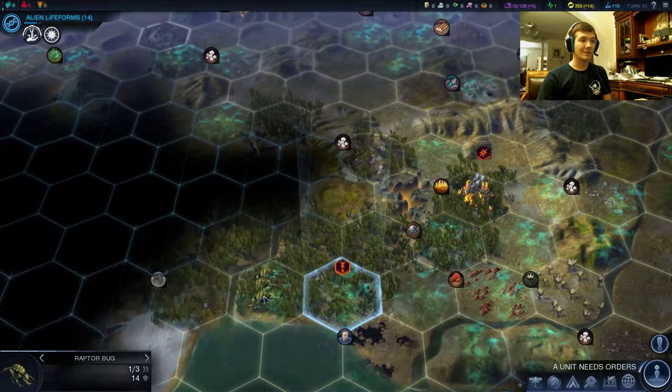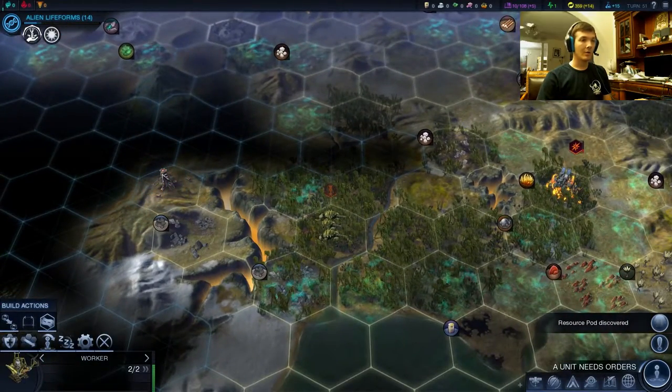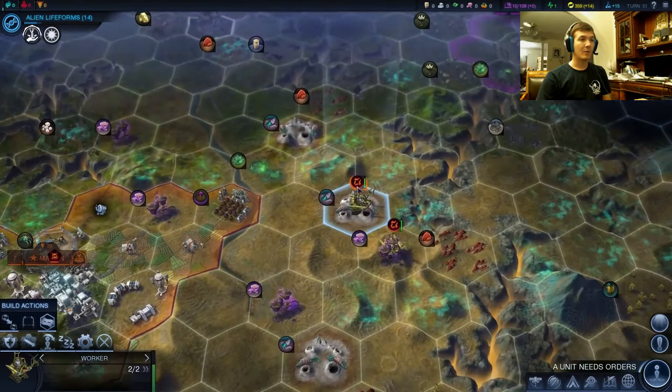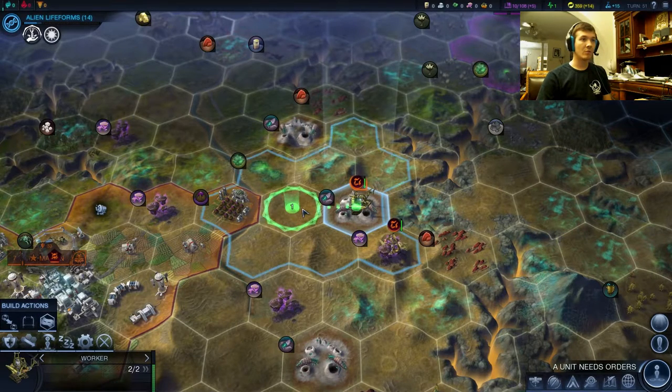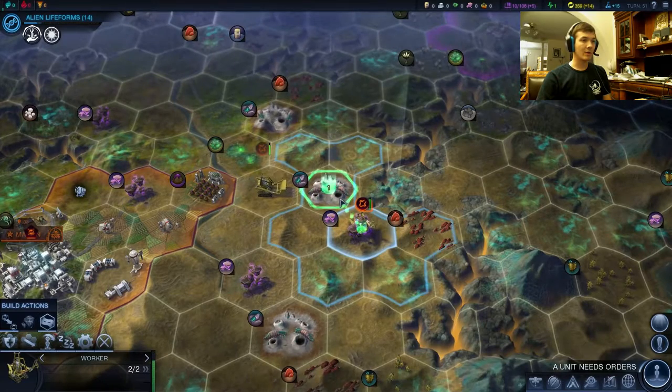That'll get our energy return up to 14 again, and we should be able to explore with this guy right here. Okay, wonderful. Resource pod right there. We were buffing roads last time — have we begun these roads? Did we buff this road? No, we didn't. So we'll go ahead and buff these two roads.